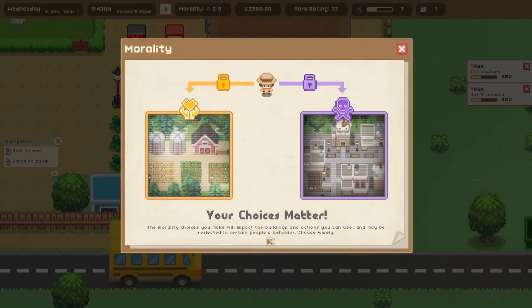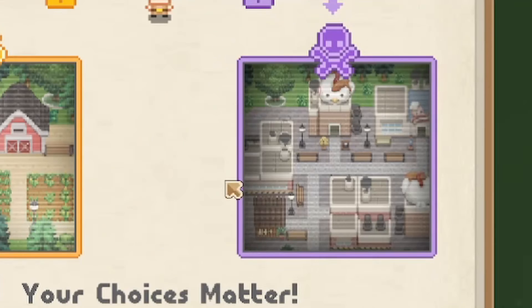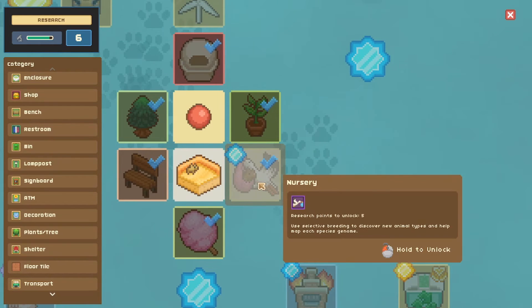Your choices matter — the morality choices you make will impact the buildings and actions you can choose and may be reflected in certain people's behavior. On the good morality side I see a farm for growing vegetables, but on the evil side I see what looks like a chicken burger stand and a bacon stand. Here is our dog-lion! Time to unlock the nursery — use selective breeding to discover new animal types and help map each species.